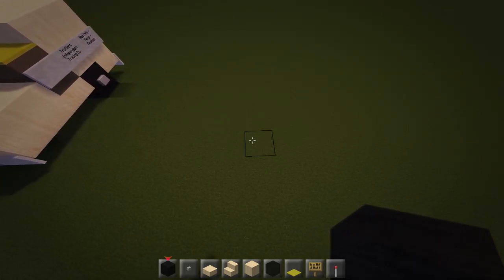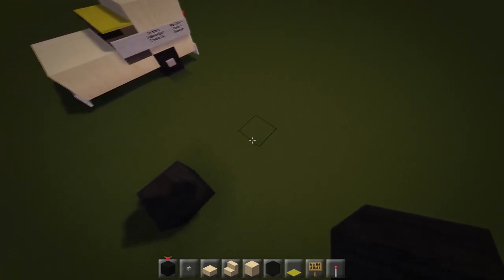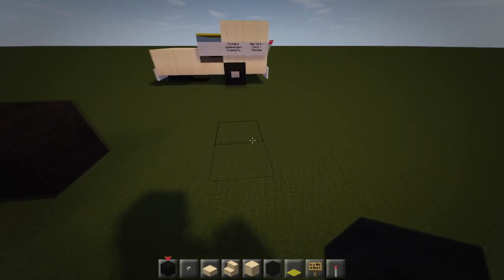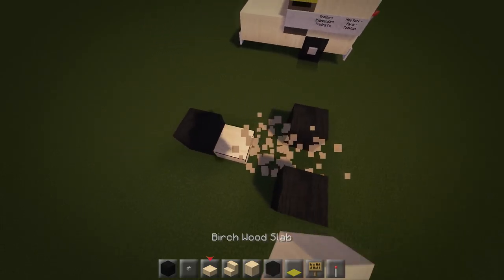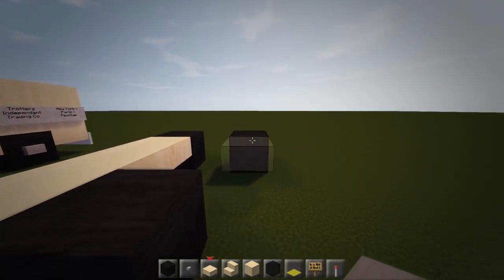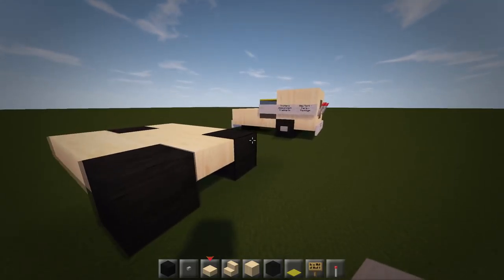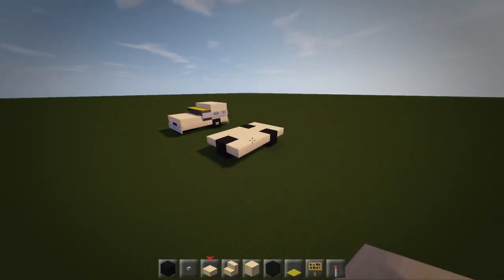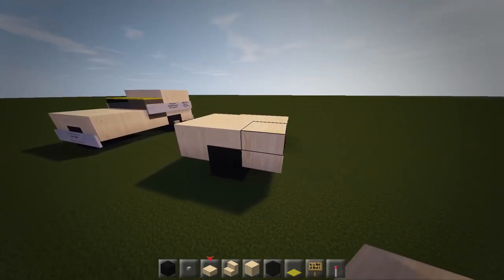First we're going to make the front wheel — just place that down. Leave a three block gap, go one, two, three, and then place a block on either side so you've got a two block gap with three blocks total. Grab your birch wood slabs, join this up and pull it forwards, then do the same on the middle piece. Add in an extra back piece as well — that gives you the base of the car. At the front, just do the first two blocks with slabs, which gives a nice short front.